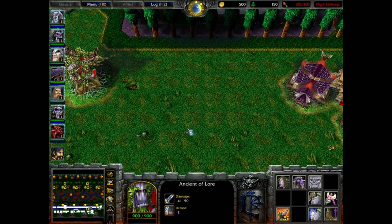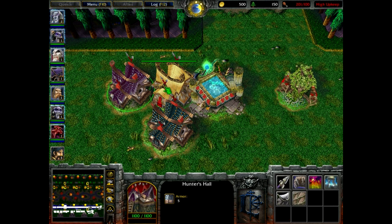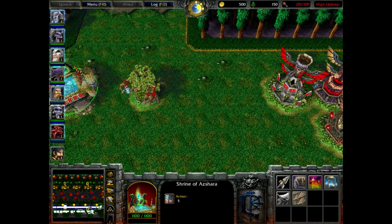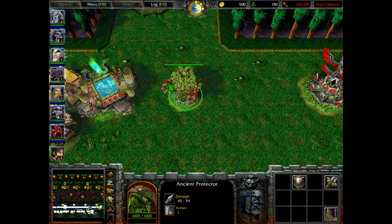Unfortunately there are none for the ancients of wind yet. For the hunters' halls, we have the original, a blood elf version, and the alternate night elf version. For the naga, the spawning grounds is renamed as the shrine of Azara, which serves as the upgrades building. I still have no skins for the ancient protectors unfortunately.